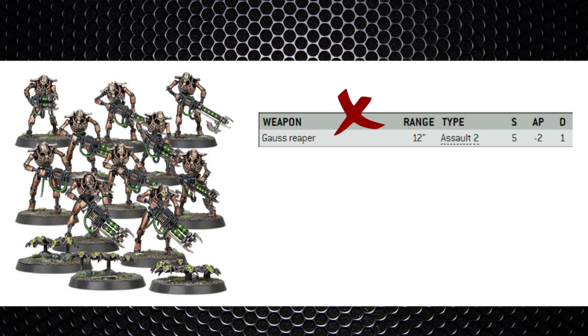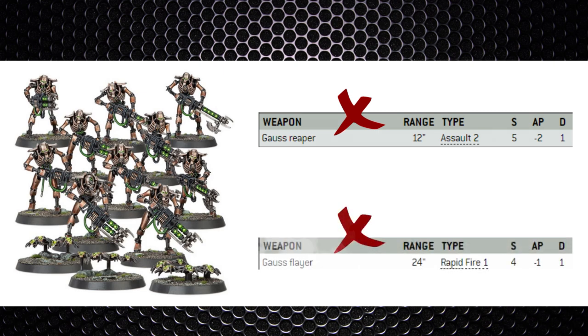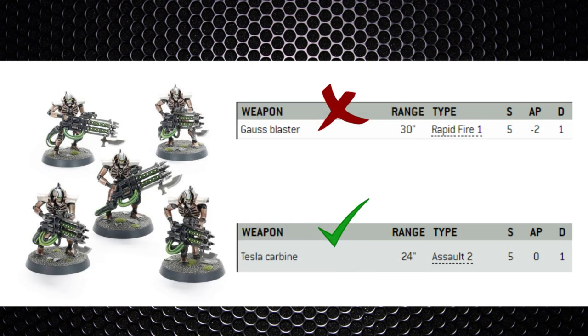Gauss Reapers on Warriors are quite risky — they wound Ork Boyz on a 4+ but have only 12-inch range (possibly 15 with a dynasty boost). If movement goes wrong or the Waaagh hits, there's real danger of getting smacked in combat. Longer-range weapons are better. Gauss Flayers have the range but now wound on 5s due to the new Ork Toughness 5 — quite significant. This may be a day for Immortals with Strength 5 weapons at AP -2, though Tesla Carbines could also work as Ork Boyz only have a 6+ armor save anyway.